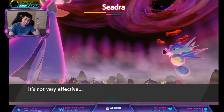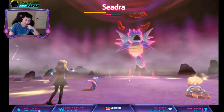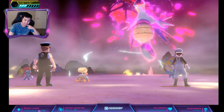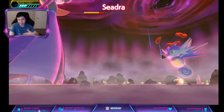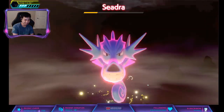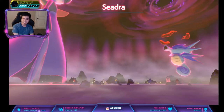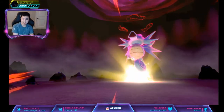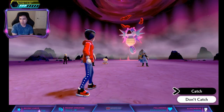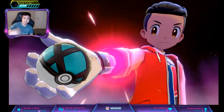That's a decent chunk of damage for a not very effective hit. Alright it's dead. I'm just gonna throw a Premier Ball — I think I already have a Kingdra though. I have a dive ball — that's blue, it'll match.